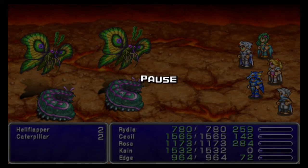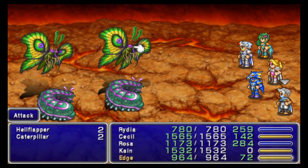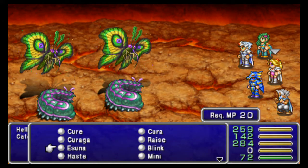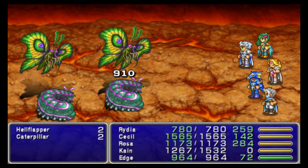Caterpillars and Hellflappers. Hellflappers are weak to Throw, so Edge, Kain, Rosa — Arrows, that's the way to go. For the Caterpillars, I want to silence them, so we need to get to Rosa's turn. Let's have Edge take them out. The thing with those Caterpillars is that they have a fairly unfortunate counterattack.